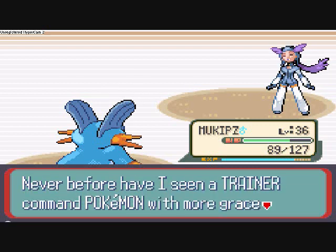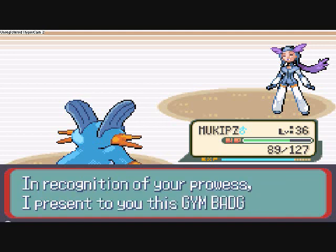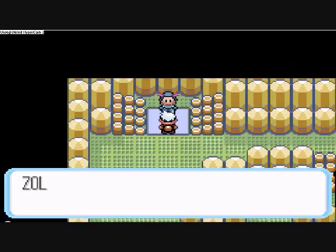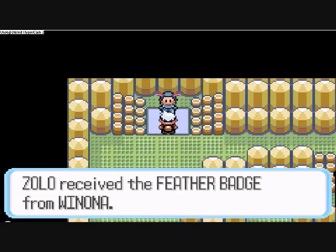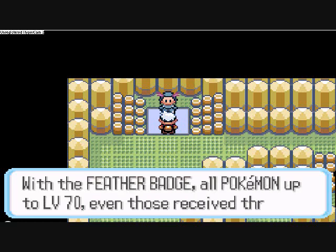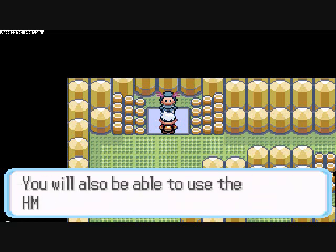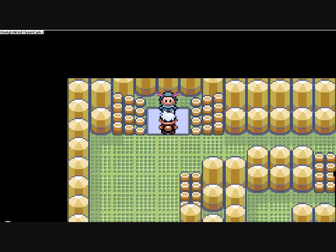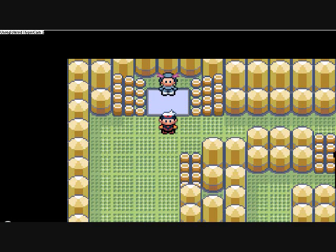There you have it — there's our win against the 6th gym. Now we'll be able to use the HM for Fly, so we'll be able to fly to any town we've already been to in an instant, with a flying Pokemon of course. Got the Feather Badge. Obtained TM40, which is Aerial Ace. Alright, I'll see you guys again next time with the next part of Let's Play Pokemon Ruby and Sapphire version.